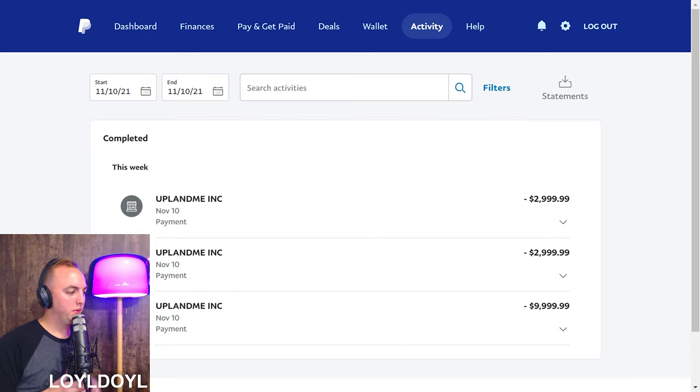What's up YouTube? So the big question is, Loyal Doyle, why did you spend another $16,000 on Upland today to buy virtual properties in the metaverse? Well, let me explain.